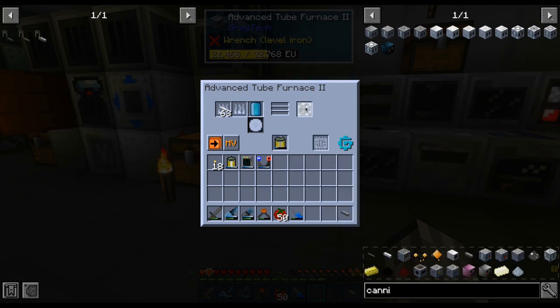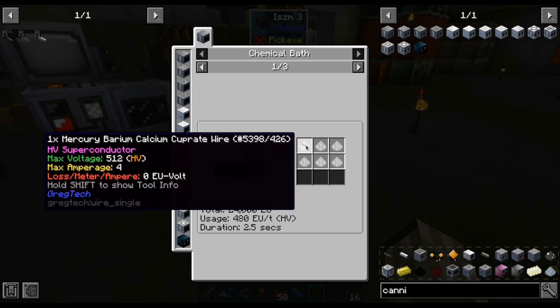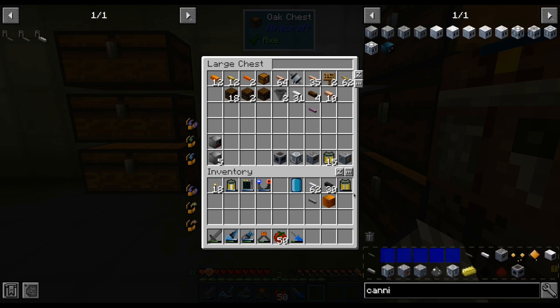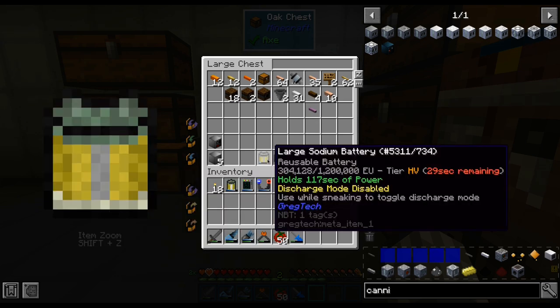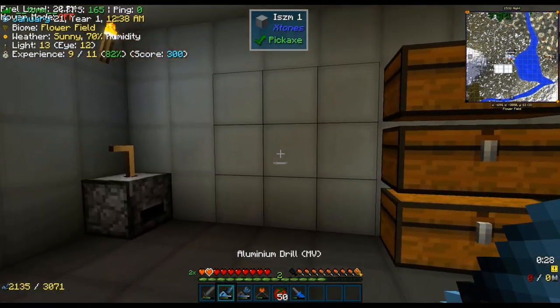You might think that this is too low of a yield, but the next step makes this tube into 16 wires, and each wire carries 4 amps of HV power. And that last step requires again an HV machine — or maybe two. Since this is getting annoying, let's deposit these in a chest for a moment and work on a new HV workshop room.